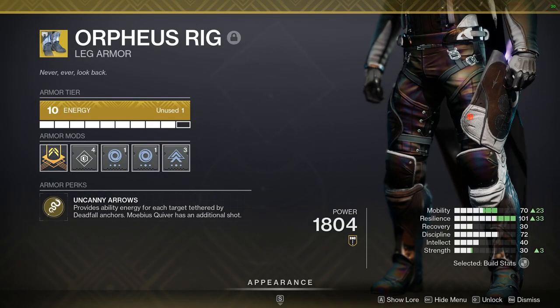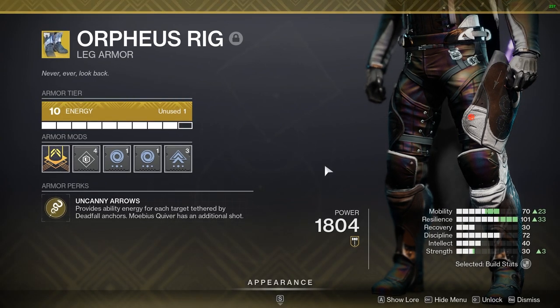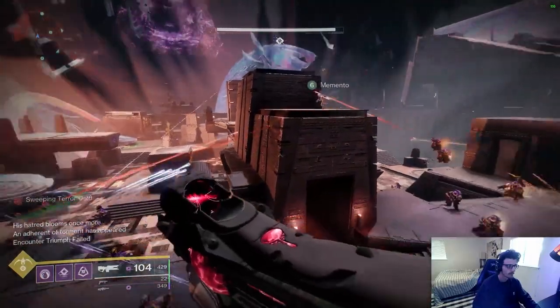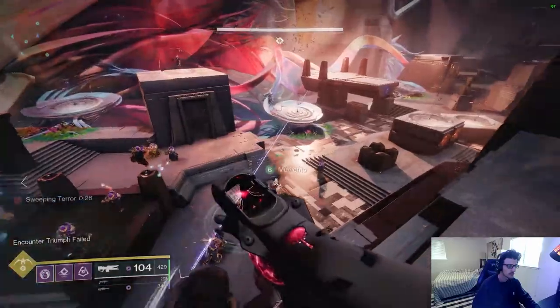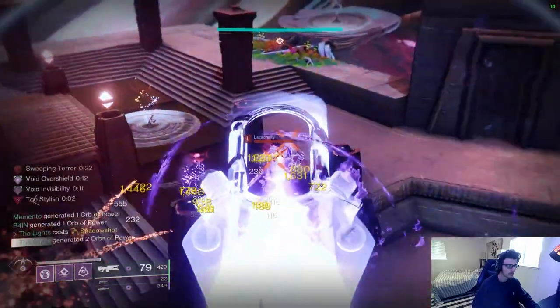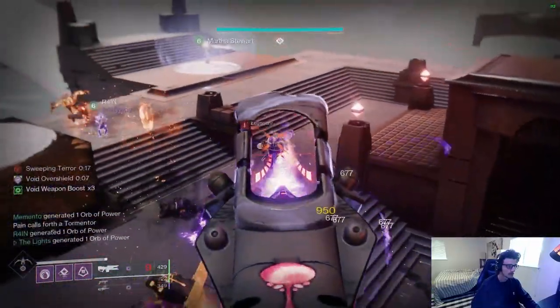Orpheus Rig is up next — the old classic. With Orpheus Rig, you gain a third volley on your Mobius Quiver super, and enemies that die while tethered to your Deadfall super will refund up to half of your super energy. The Deadfall effect is generally the stronger of the two — while Mobius' damage does get a hefty increase from Orpheus Rig, there's a better exotic for pure Mobius damage that we'll talk about later.